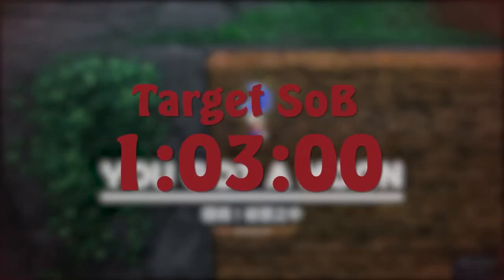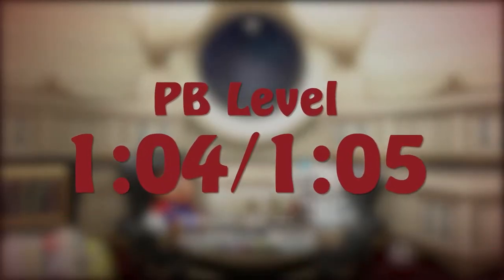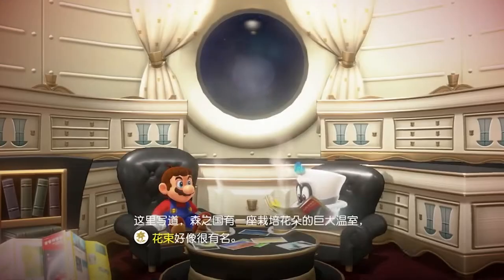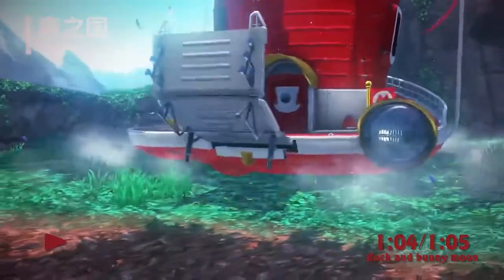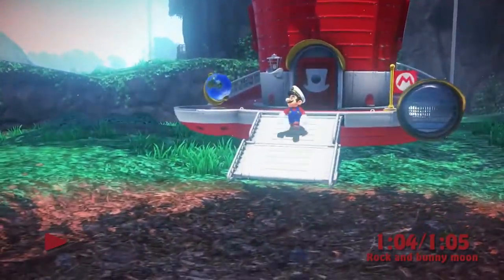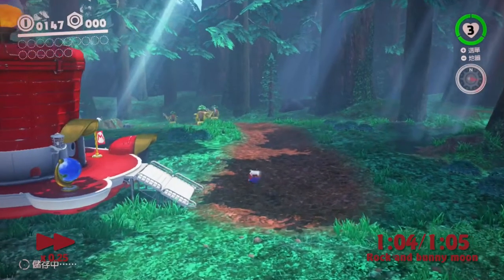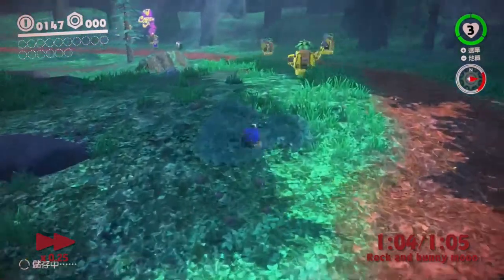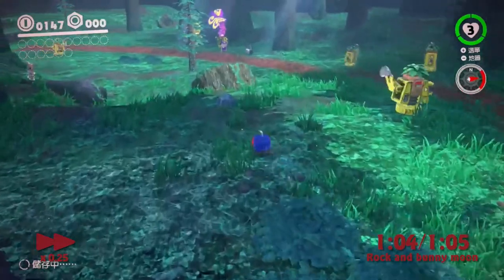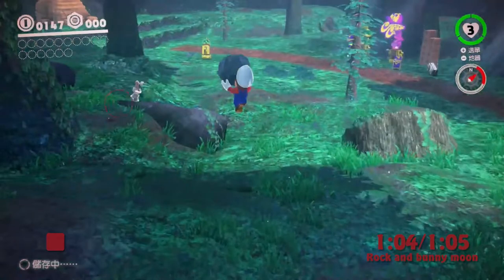We begin with the strats I recommend for a target SOB of 103 flat, which you should aim for with a PB of around 104 or 105. Immediately after entering Wooded, there is a strat which might be new to you. This strat helps you get the full time save out of the fast bunny and rock movement by grabbing the rock at maximum speed. After the final cutscene, do 5 roll boosts and keep holding Y or X. Stop rolling and you should grab the rock right when your final roll ends. You should have the maximum speed and now maintain it by immediately jumping and aiming towards this spot here.